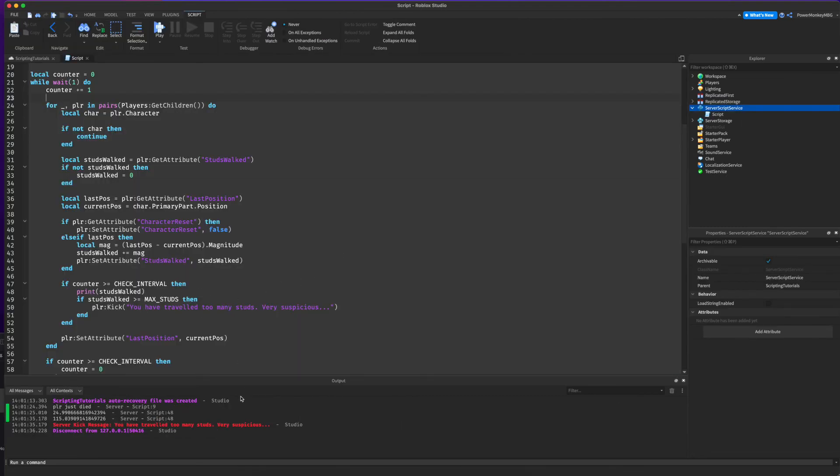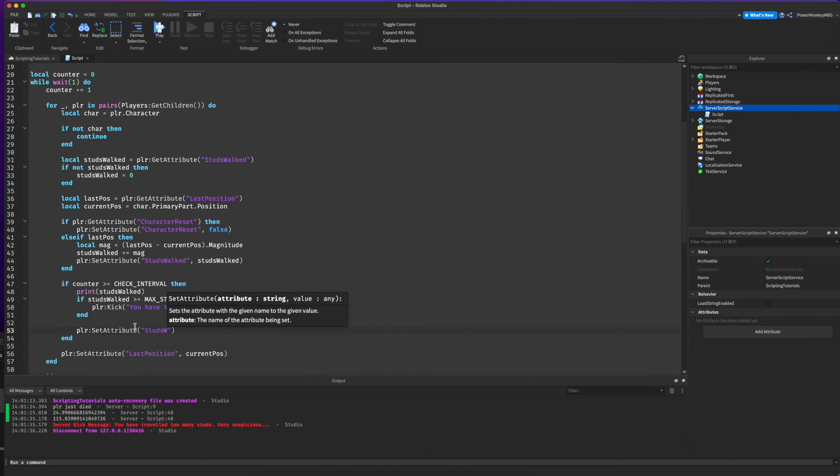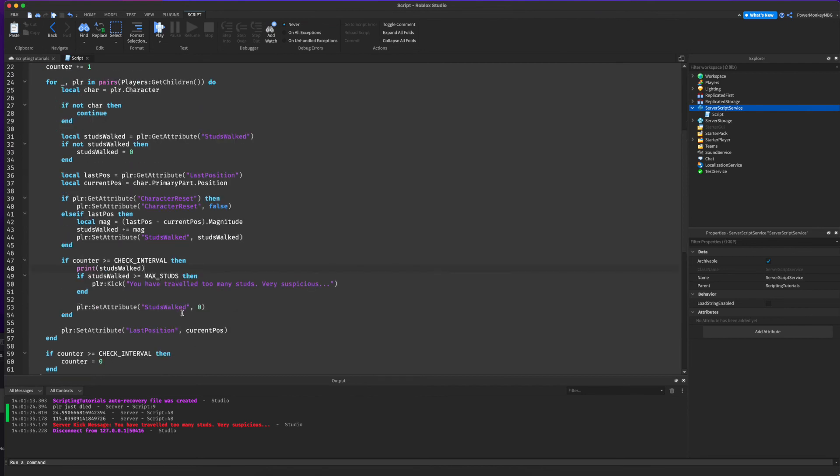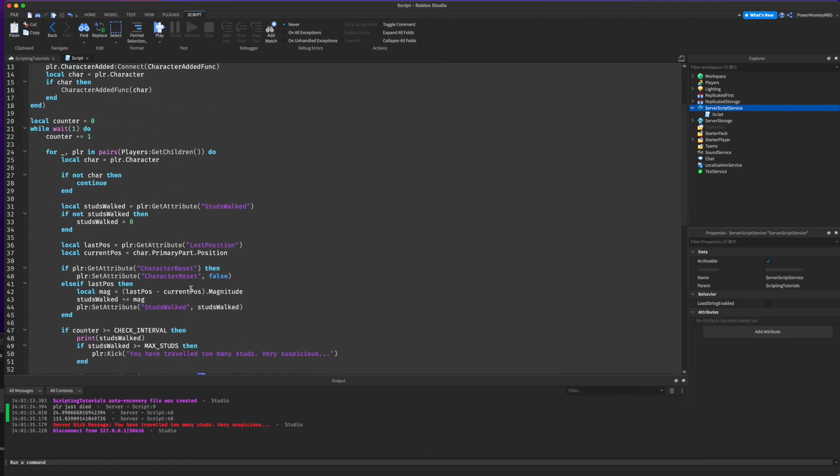We also want to reset the studsWalked attribute after we check the interval, because we don't want to keep adding it up all the time. So: player:SetAttribute('studsWalked', 0). That will reset the studs walked total after each check interval period.